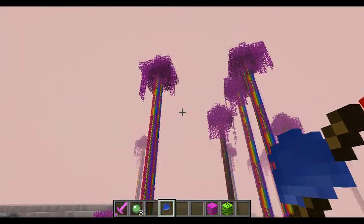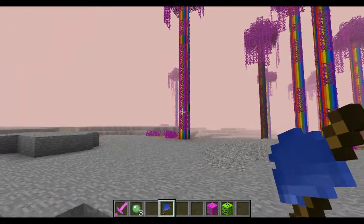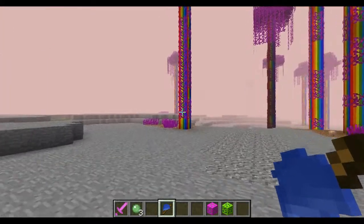So I've entered the portal and the first thing you'll notice is the rainbow trees and how tall they are. On top of that, everything looks pink slash purple.